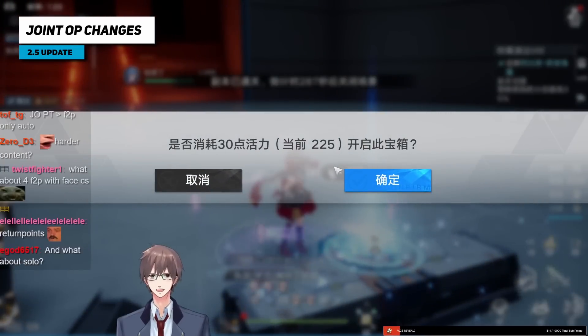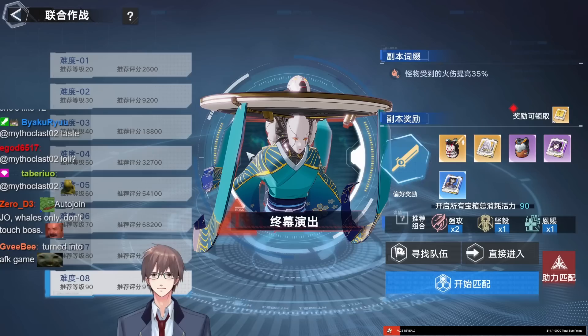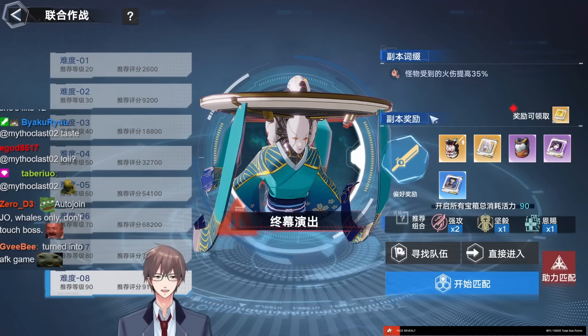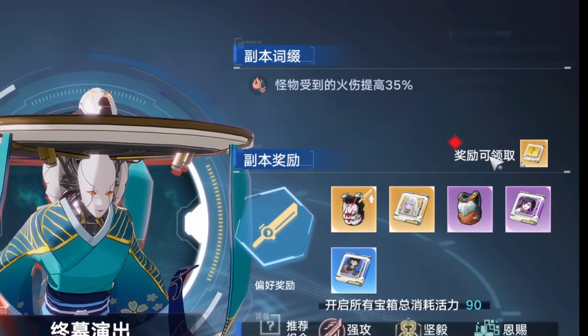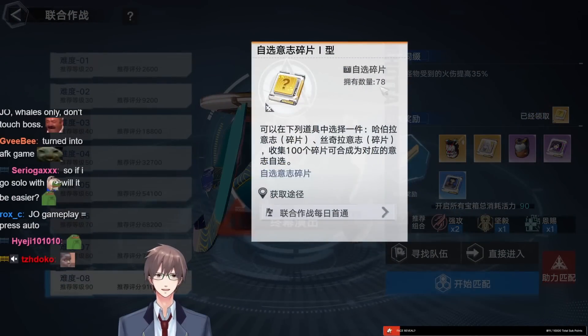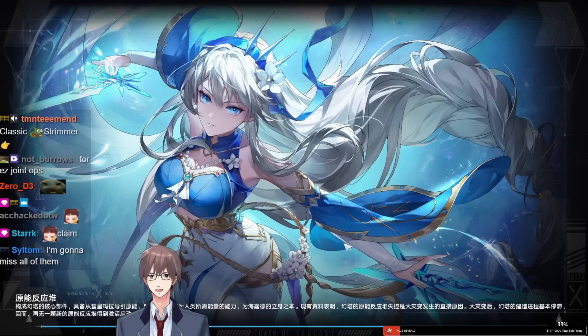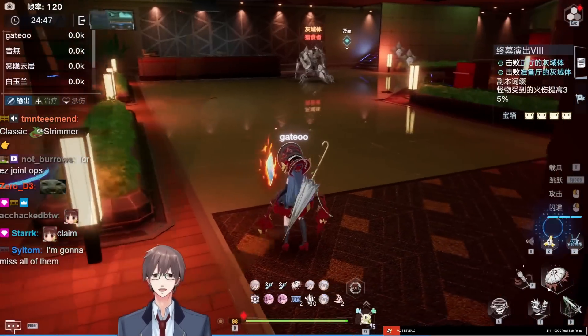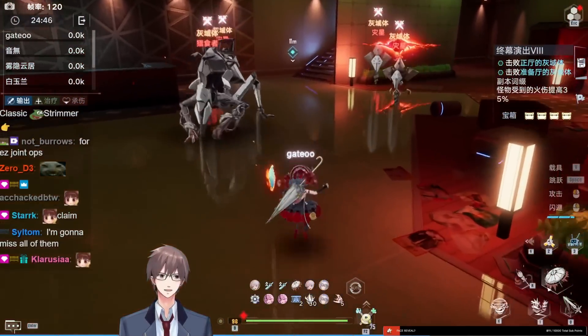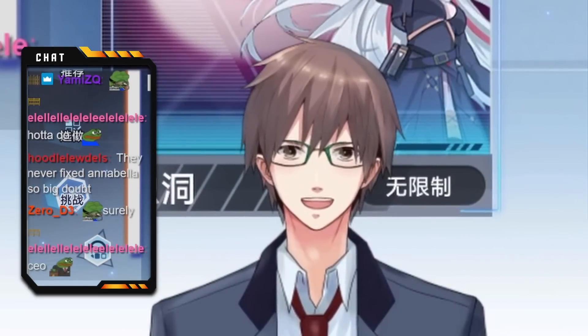Joint ops got easier overall. The important thing: after you're done with the joint op, make sure to come back in and claim your rewards — you don't automatically get the shards. This is very important. Make sure you come back and claim, otherwise you don't get your plus two shards. This is part of the 2.5 daily routine — do joint ops at least once, and clearing counts even if you don't open chests.